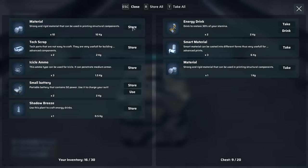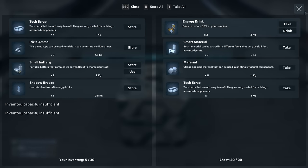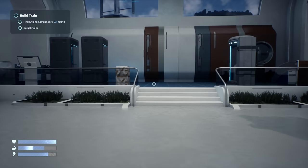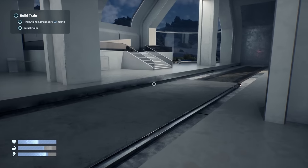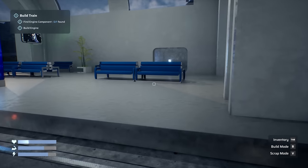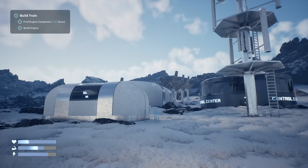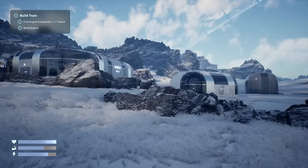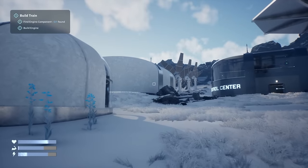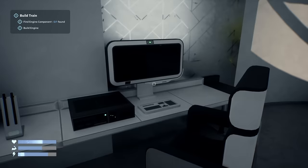Let's store everything we can in the chest, then go out and do more exploration, grab everything else, and come back to build. Before that, I'll go back to the habitat and grab what we can, then hit up all the buildings. Oh, we got another blueprint — body scanner, one of three! Another small battery. I'm just trying to grab everything I can.